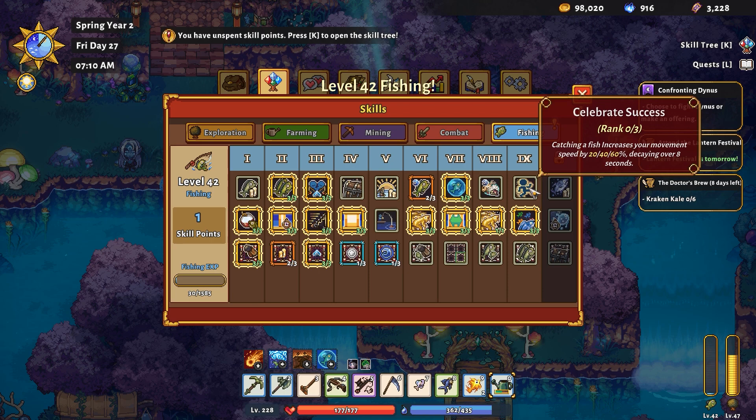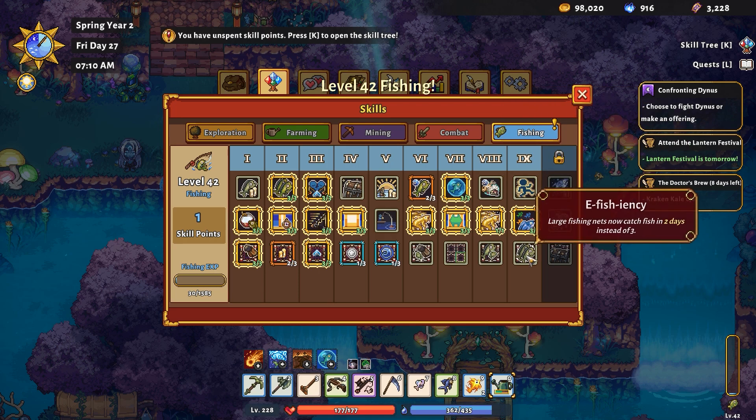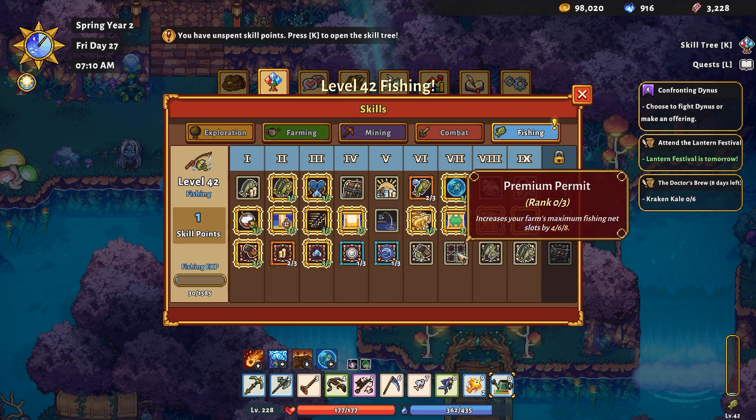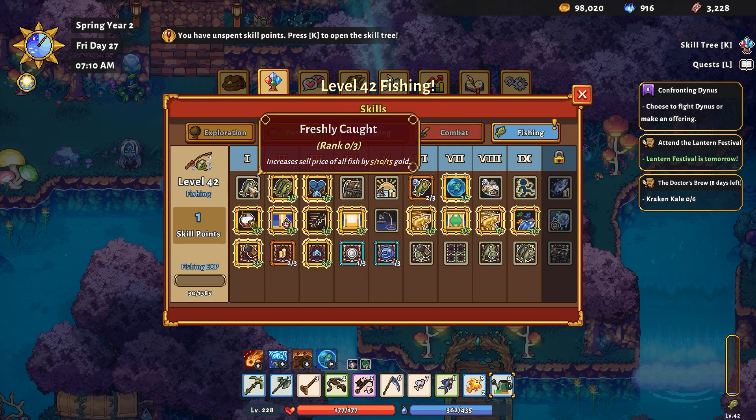Catching a fish increases your movement. Eating a fish grants the well fish buff, increasing mana regeneration and movement speed for five minutes — that's kind of nice. Large net catches fish in two days instead of three, that's handy. Bone to small fish — all these fish net ones are quite nice, but at this point I don't know if I need them as much.